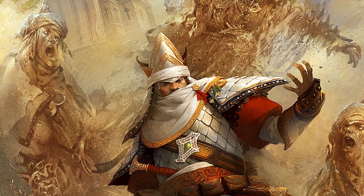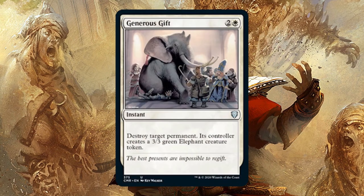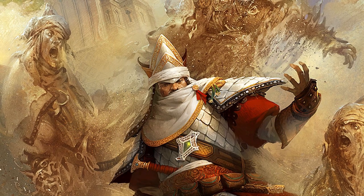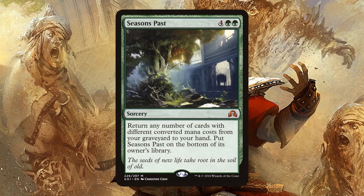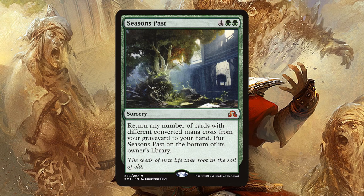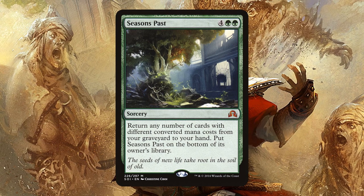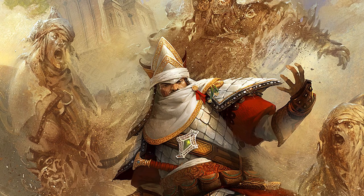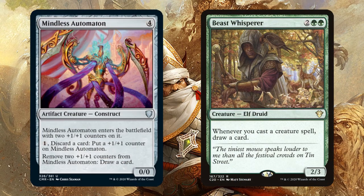Cast Generous Gift targeting one of your opponent's lands. They get an Elephant — Tribal! Now cast Seasons Past from your hand. Return Gift and some other things, I guess. Seasons Past resolves and shuffles into your library, making itself the only card. Cast a creature or use Mindless Automaton to draw it.